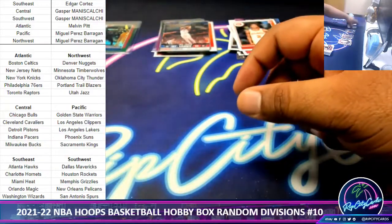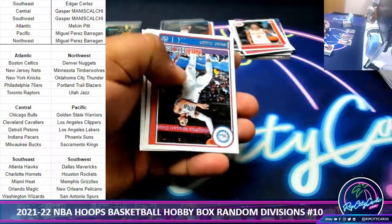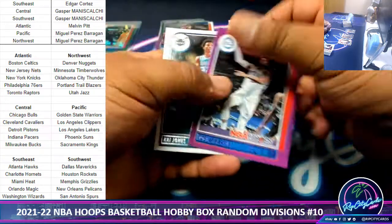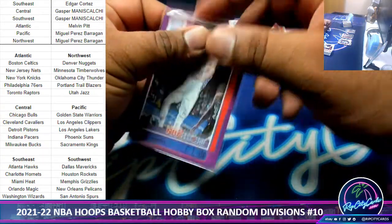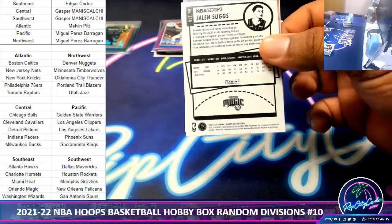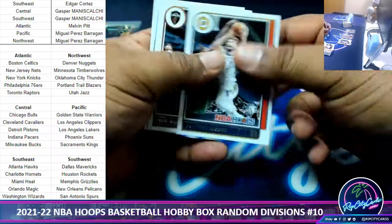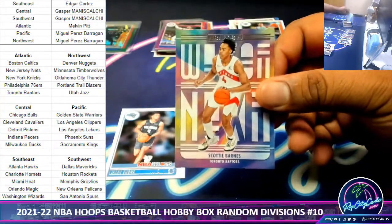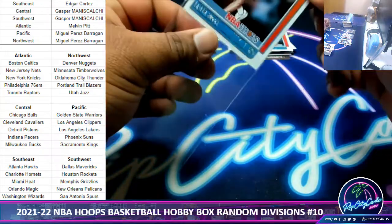All right, halfway there — a purple Tobias Harris, Sixers. Scotty Barnes rookie insert. Jalen Suggs magic rookie.